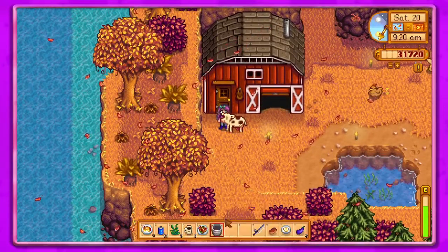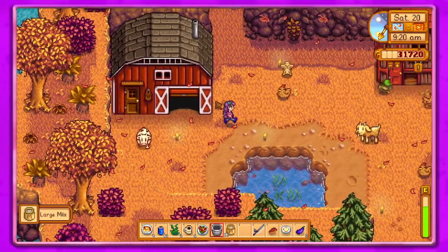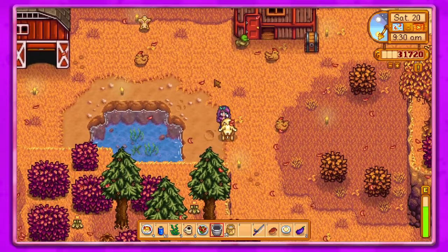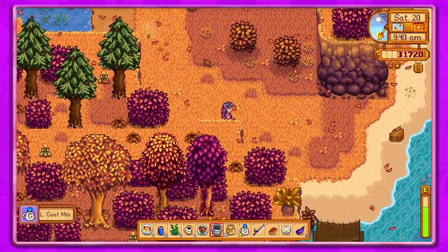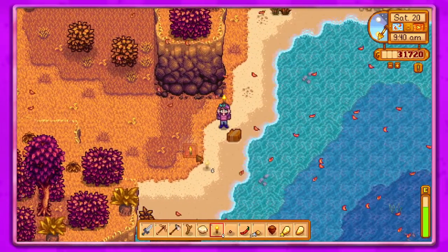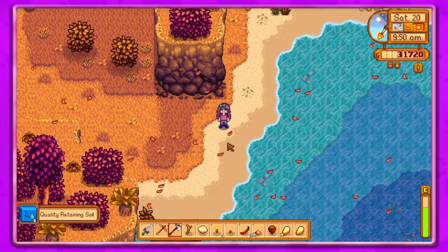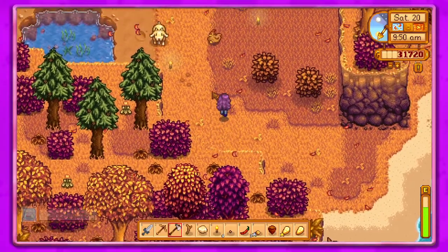Let's go ahead and get our milk pail — yes, we do have it. Got one milk, got two milk. We got a crate down here, can't pass up a crate. Awesome quality retaining soil — don't really need that, but thanks.